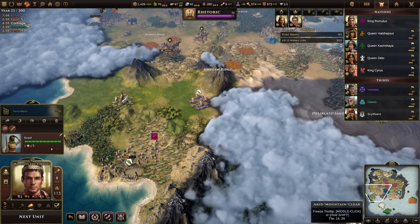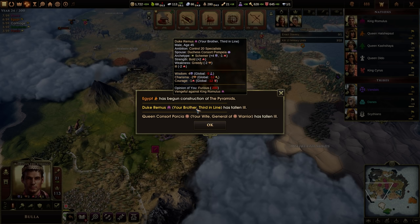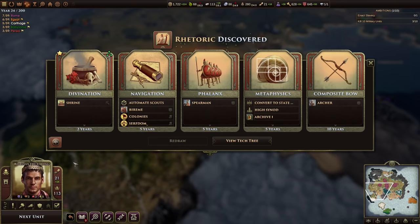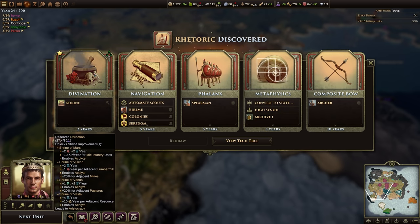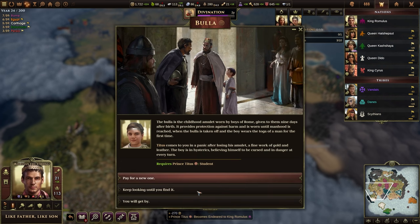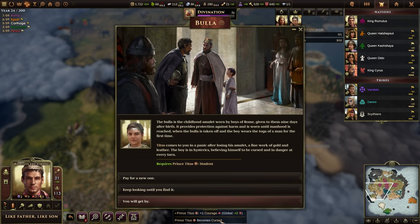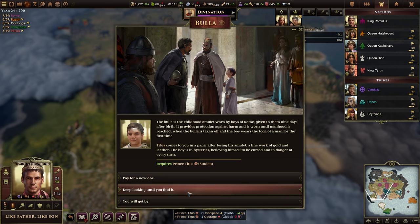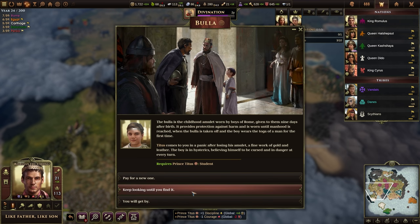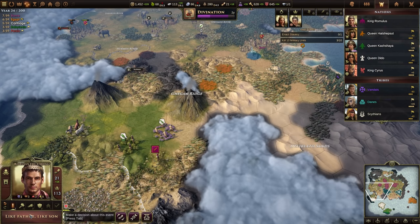Carthage has extended their reach quite far and is getting ready to settle nearby. Egypt has started building the pyramids. My brother is ill and my wife is ill — this is where characters start dying as they get older, their constitution gets weaker. Let's get shrines. For my son's amulet event, I could pay for a new one — he'd become endeared to me, less likely to murder me. Or he loses courage and gains discipline. Or he gets courage but becomes cursed. I don't like cursed. I have tons of money, so I'll pay for a new one — it improves his relationship with me.